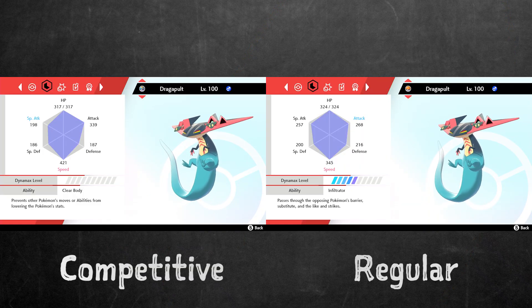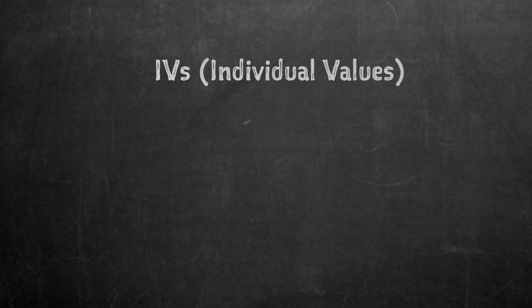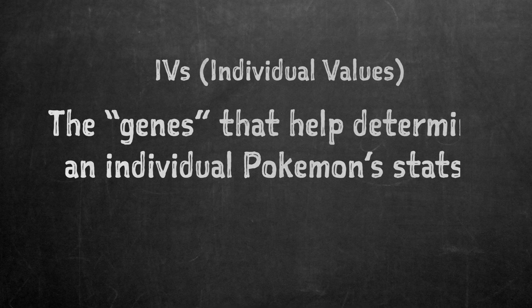Individual Pokémon vary within their species for a few reasons. The first is their IVs, or individual values. These are the under-the-hood numbers that go a long way in determining an individual Pokémon's stats. They're basically the Pokémon's genes.